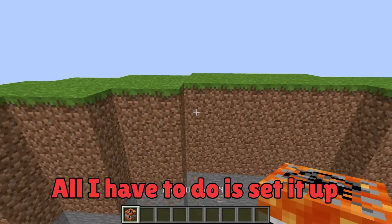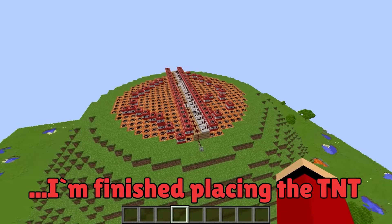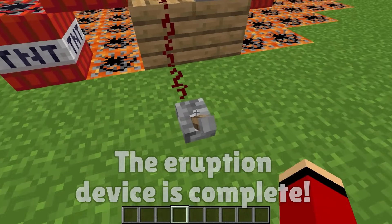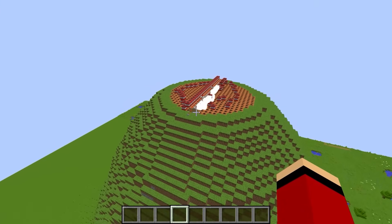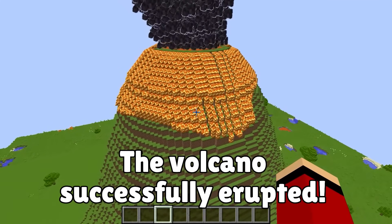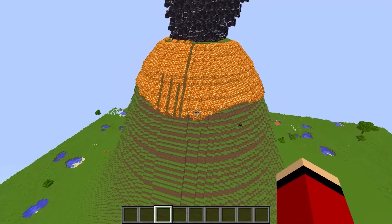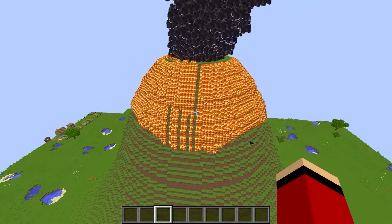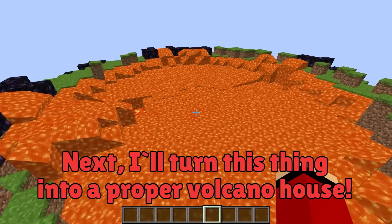I should line it all up around the mouth of the volcano. The device is complete — let's make this volcano erupt! Here it comes — 3, 2, 1, go! It's gonna blow! That was amazing — that's a lot of lava pouring out! There's so much lava coming out of this giant volcano that it's basically covering the entire mountainside! The volcano is complete! Next, I'll turn this thing into a proper volcano house.